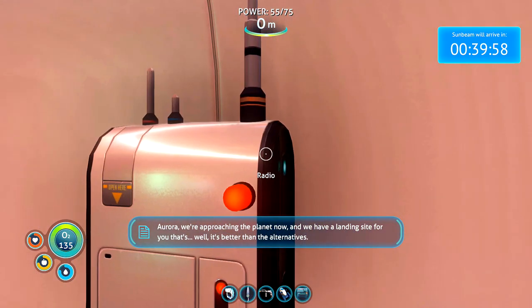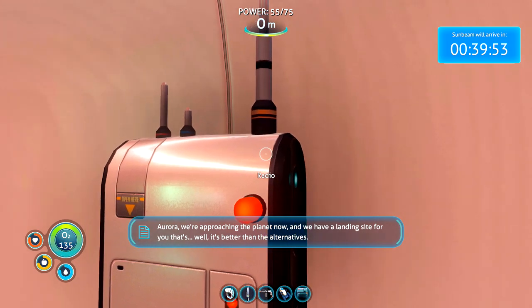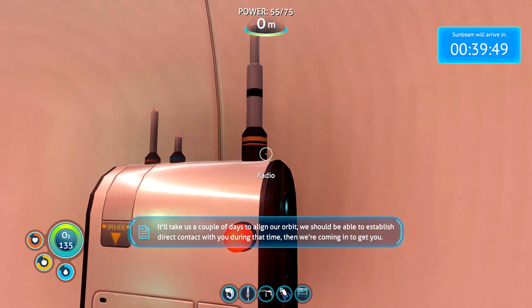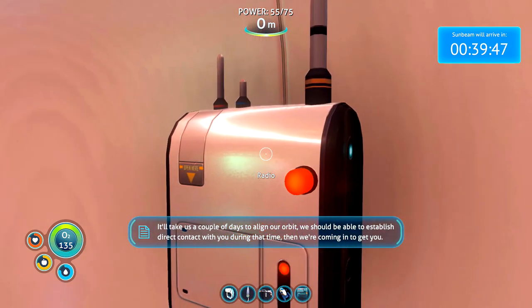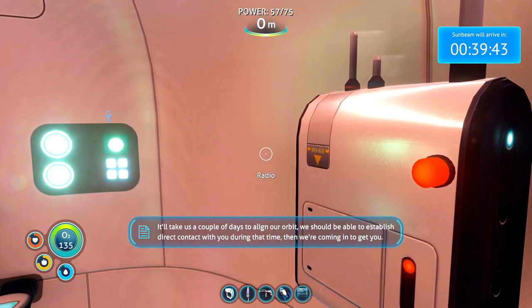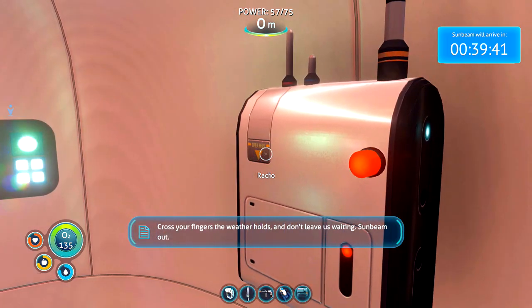Aurora, we're approaching the planet now. We have a landing site for you — well, it's better than the alternatives. We've sent you the coordinates. It'll take us a couple of days to align our orbit. We should be able to establish direct contact with you during that time. Then we're coming in to get you. Cross your fingers for the weather holes and don't leave us waiting. Sunbeam out.